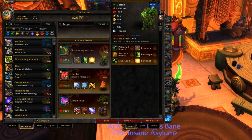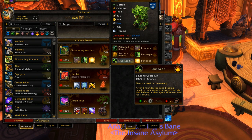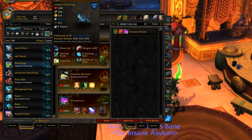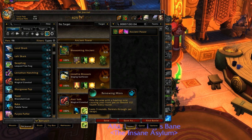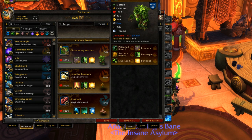Matches with sunlight teams are the worst — they last forever. The worst team in the world is Blossoming Ancient with two Singing Sunflowers, or Blossoming Ancient, a Singing Sunflower, and the Magical Crawdad. This team could legitimately be called the cancer team. It's the worst team to ever exist — I don't think there's a team worse than this.